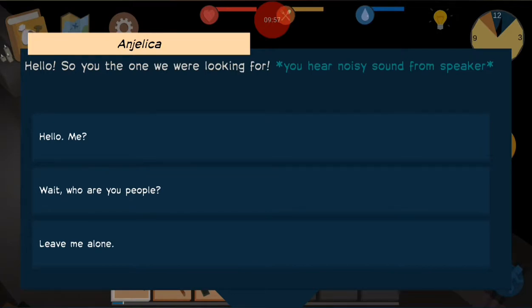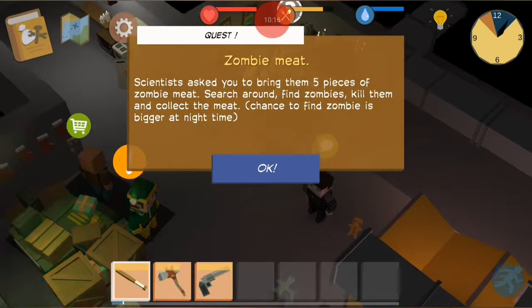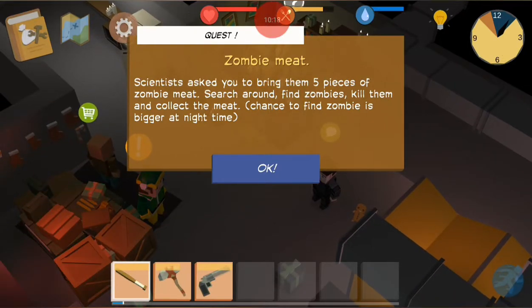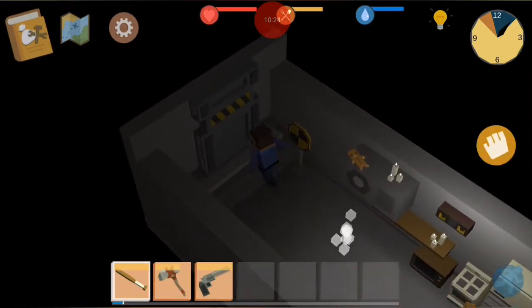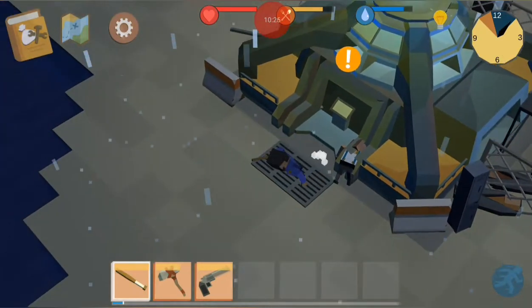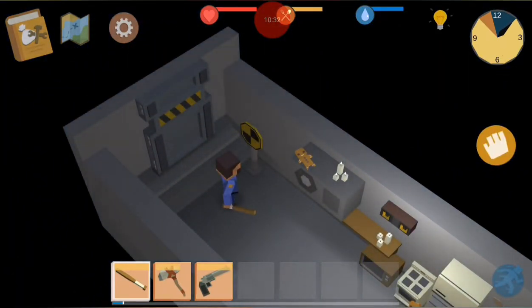Hello — so you're the one we are looking for. A noisy sound from a speaker. 'At this moment we experience the lack of raw data for our research — could you bring us five parts of zombie meat?' That's my new mission — I have a reason to go kill some zombies. I've never actually gotten to this bunker and done anything with it. It's still night, so let's wait until daytime.